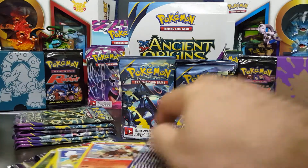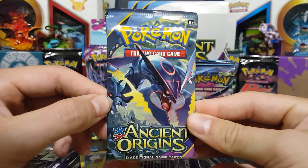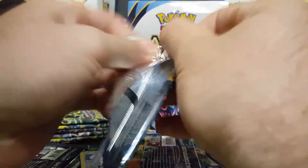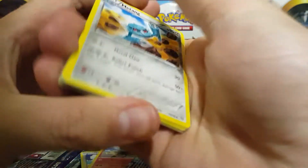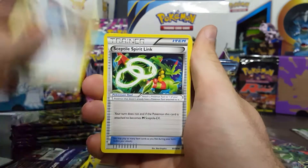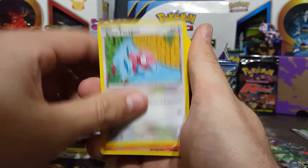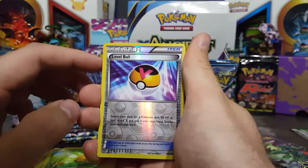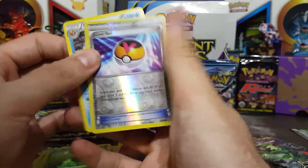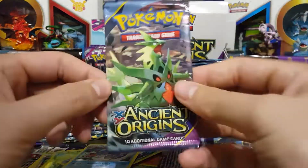Moving on to the fourth pack with Rayquaza on the front. Hoping to get one of those secret rares — I really want one of those secret rares. First card: Meditite, more Spirit Links, Rutan, Persian, Porygon, Larvesta, Gollet, Combi, Level Ball, Reverse Hollow — and then behind it is a Gyarados Non-Holo Rare. A little disappointing of a pack.